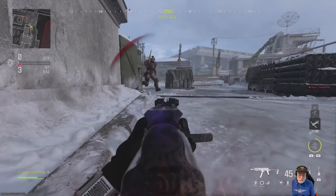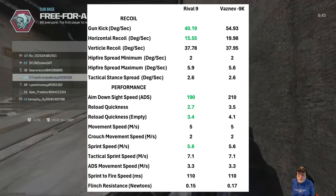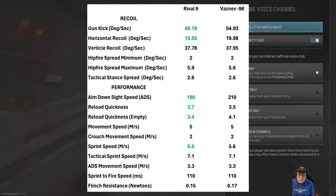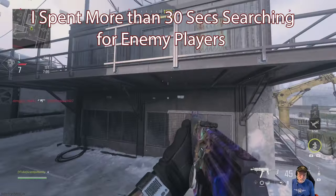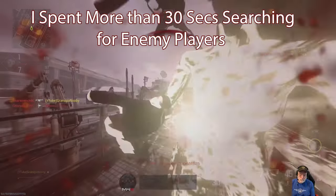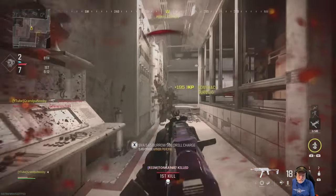So it all comes down to things like ADS and movement speed, range, and gun kick — which the Rival 9 wins in recoil. Hip fire is about the same performance, but the Rival 9 wins by a fairly large margin. On this map, I was talking about an easy lobby — I spent more than 30 seconds at that point looking for enemy players, and that won't be the first time on that map.